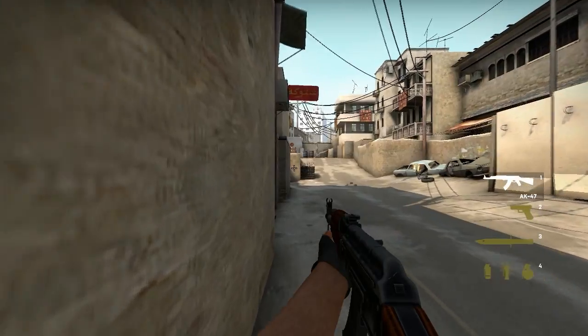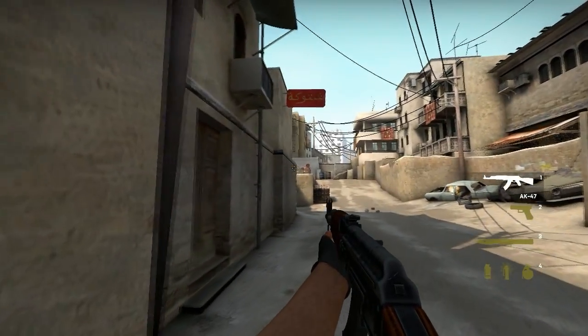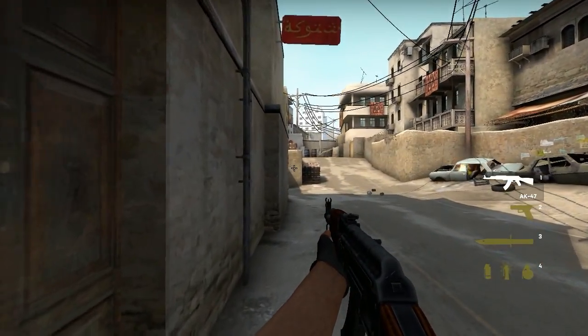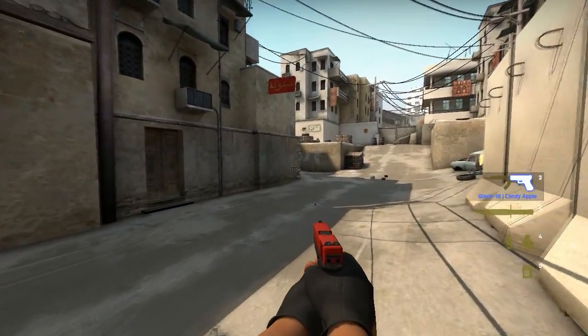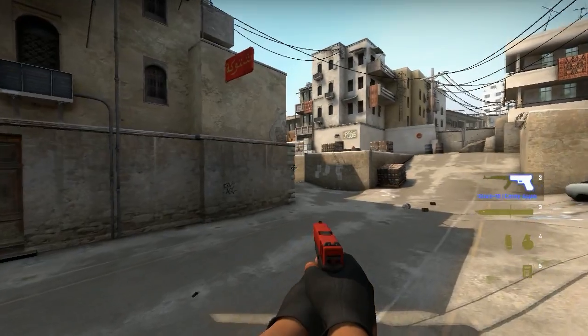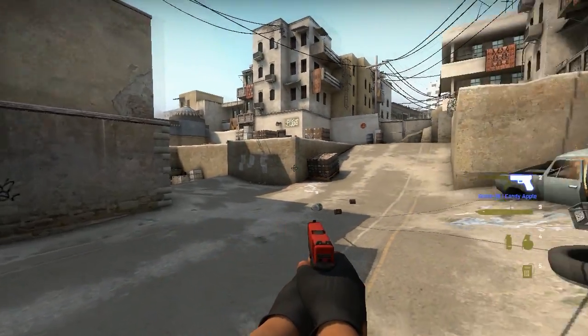Let me show you an example. This is Long. By hugging the wall to the left you're putting yourself in a safer position. If you go too far away from the wall there's a higher chance that more enemies will see you and punish you for that.